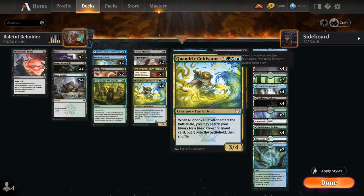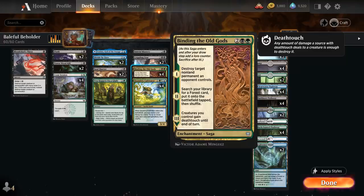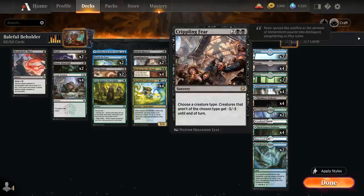At four mana we've got a full playset of Quandrix Cultivator, a 3/4 that helps us ramp by grabbing a forest or an island. Full playset of Binding the Old Gods as removal that on the second chapter can find a forest. Importantly it doesn't find a basic forest, so we have a singleton Woodland Chasm and a Rimewood Falls that Binding can also search up, meaning it can fix our mana for blue or black.